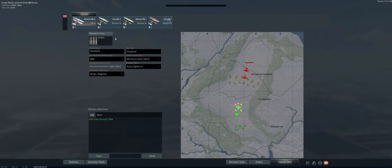The map's Kursk. We have default ammo for now - it's our first fly out in the Nimrod Mk.II. 800 meter targeting distance, minimum fuel load, and we're ready to go.